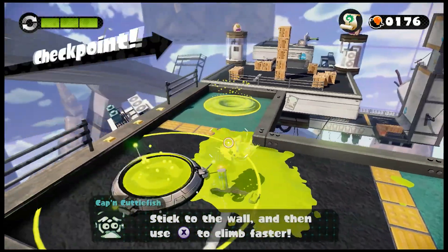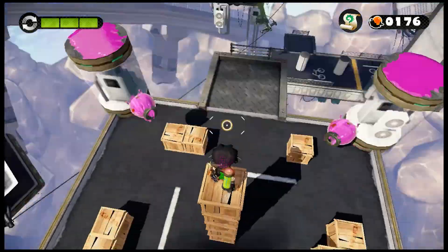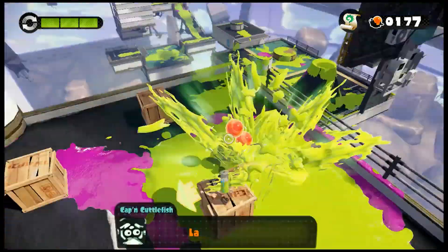Stick to the wall and then use X to climb up faster. Let's slow them down with the ink and get them.